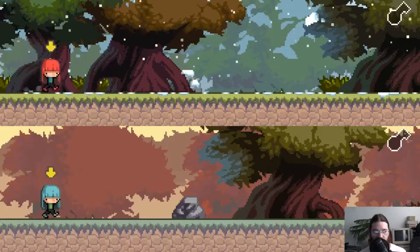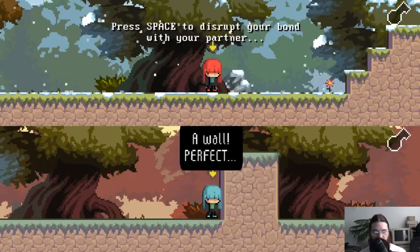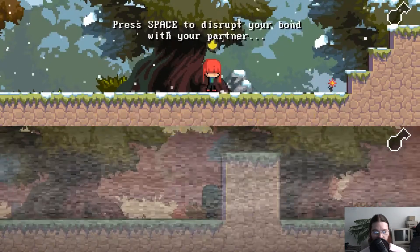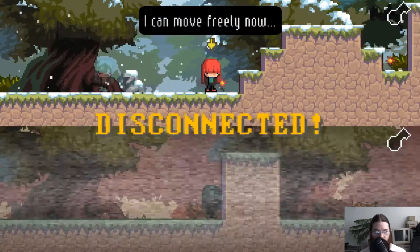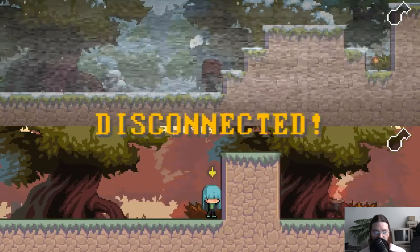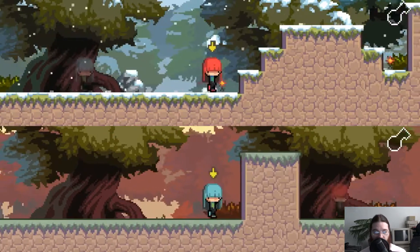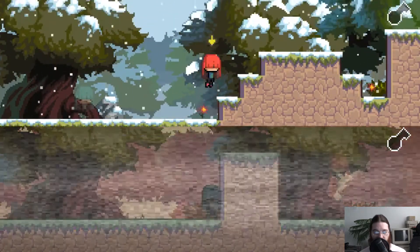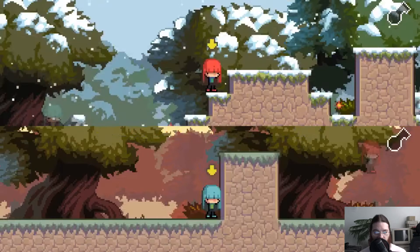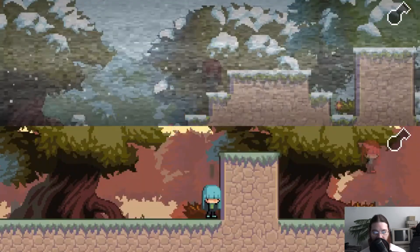Alright, nothing left. 'Disrupt your bond with your partner.' Aha! I can see the other one on the top there. Interesting. Okay, so space toggles between top, bottom, and both.